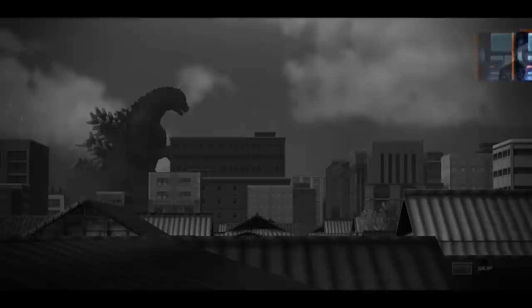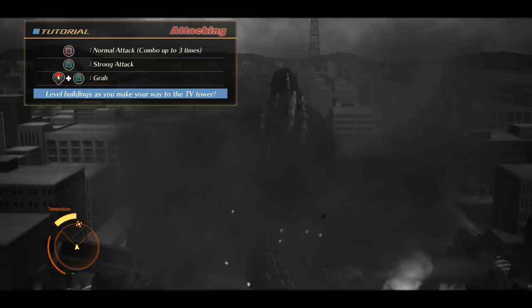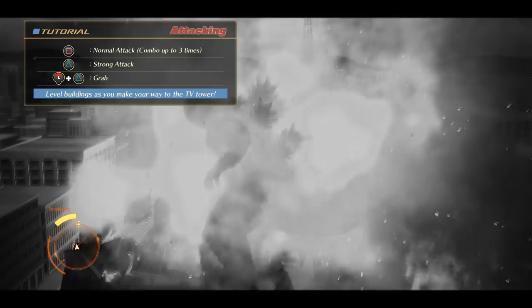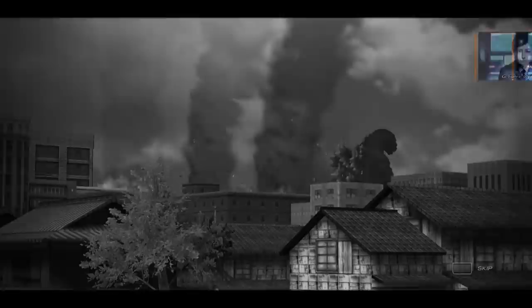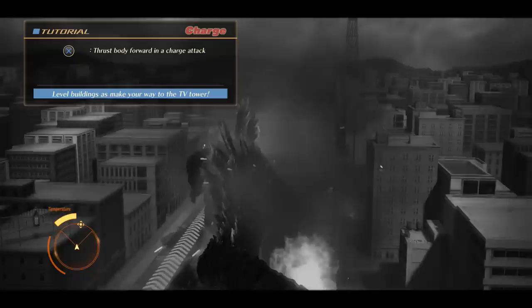Godzilla's normal attack, strong attack, step forward and grab. There we go — grab move. I just kind of put myself inside the building; the building doesn't seem to mind. Guys, it's so retro. And this is a new generation Godzilla game — how cool is that? We also have on record that he used his oversized upper body to charge — X to thrust body forward in a charge attack. I think this might be the best way to do it, actually.